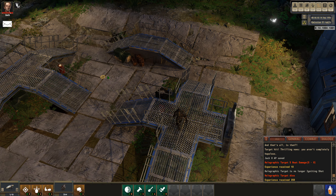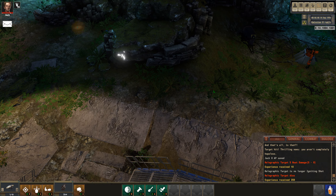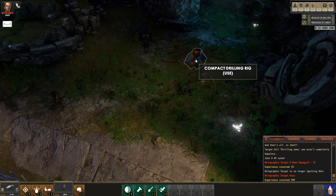You just have to be quick enough. Obviously you can only do one though, because you can't loot in combat. That's an anomaly I want to see - whatever that is. Compact drilling rig.